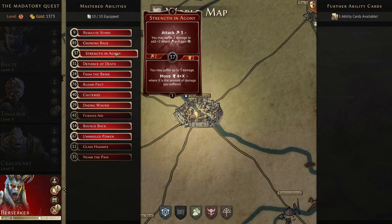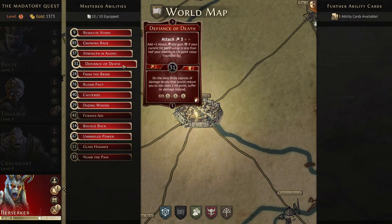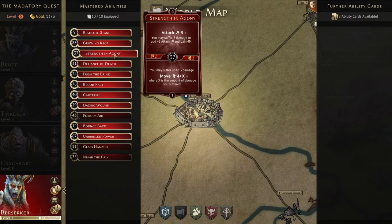Strength and Agony is one of our best cards. The top is attack three — you may suffer two damage to add plus two attack, making it an attack five and gain one experience point. That's excellent at level one, on par with the Scoundrel. The bottom is also incredibly strong: suffer up to three damage to move four plus X where X is the damage taken, so you can move up to seven, and even more with boots.